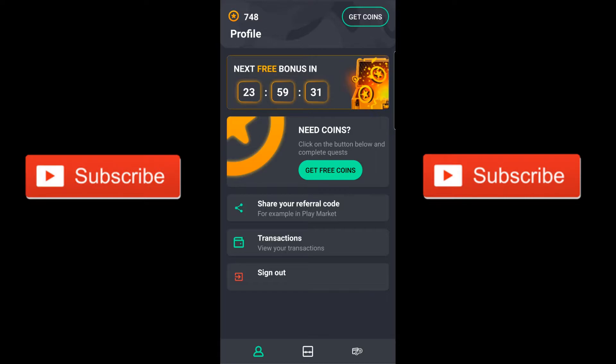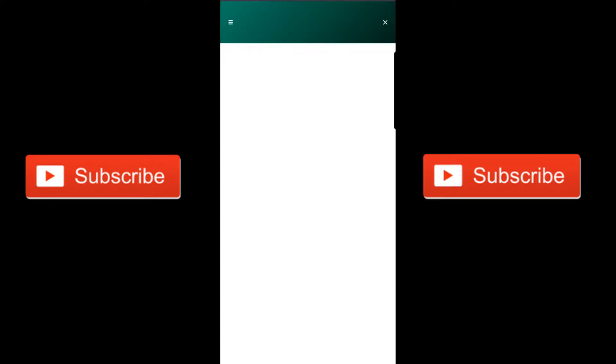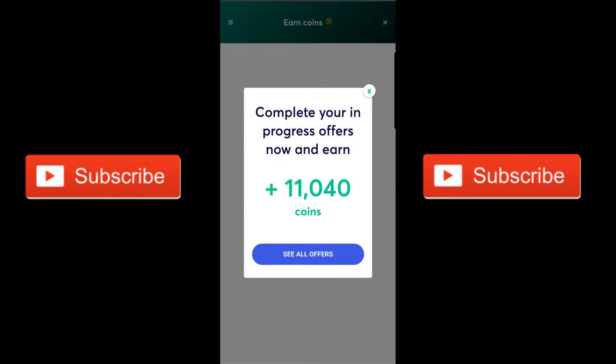You can use mine — it'll be in the description below, my referral code. But how you get coins is you can do that, or you can get coins by doing little app tasks. I've actually only done two and I've got quite a bit of skins.